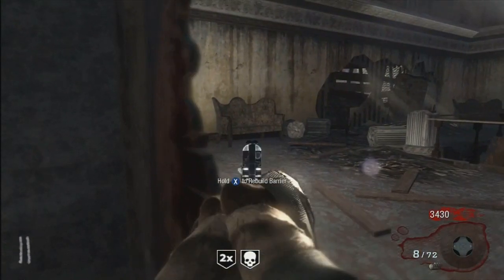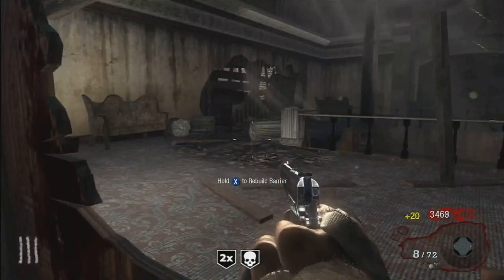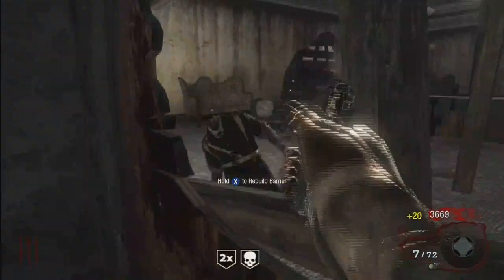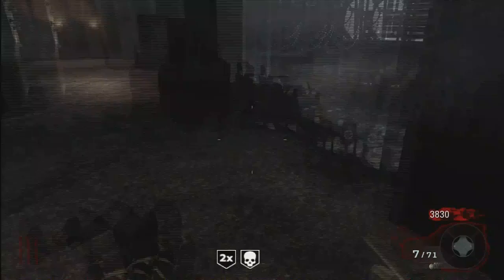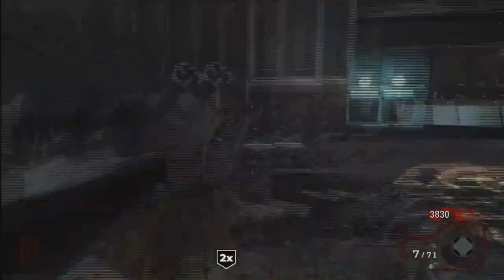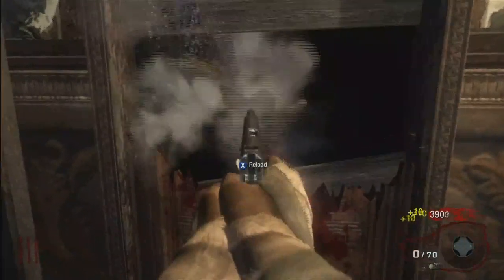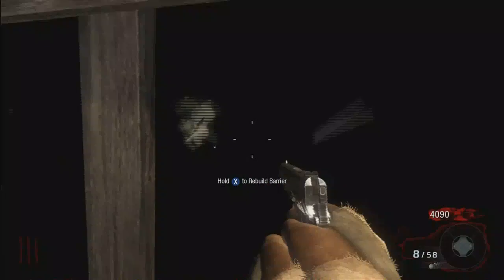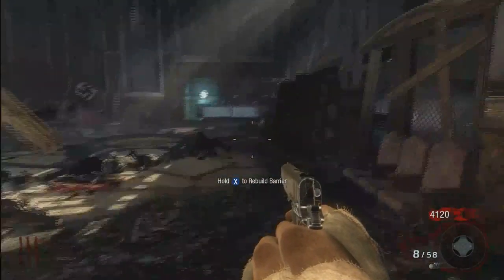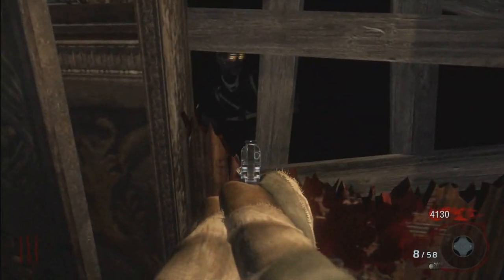Wait for round 3. Now we can repair for points. For round 3, you can put a clip and a half — or 12 shots — into a zombie and then knife them. For round 4, it would be 3 clips, or 2 and a half if you want to be safe.